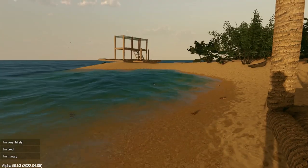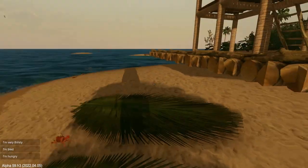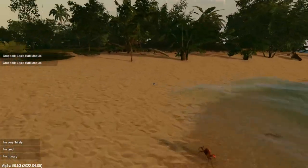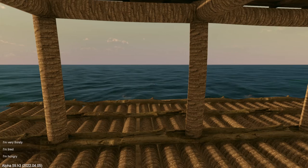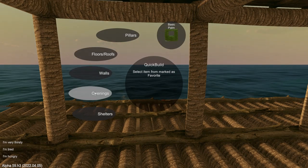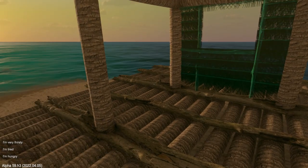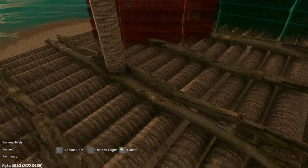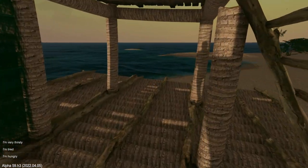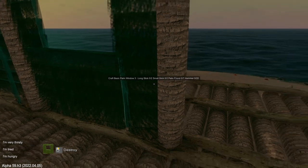So now the back of the raft is finished. Actually no — I need walls. So walls... openings. Yes, I want openings. If this doesn't work, I will go crazy. Because I've saved so many times, there is no way for me to get back to the original one. So if this doesn't work, I'm screwed.